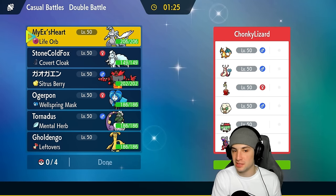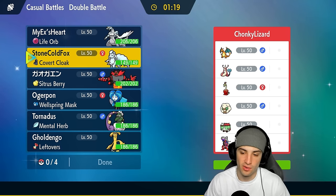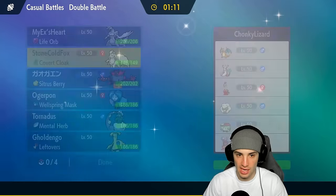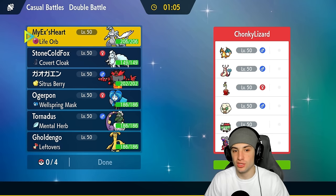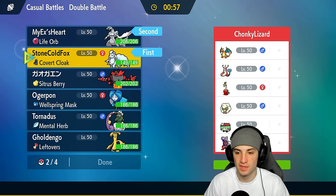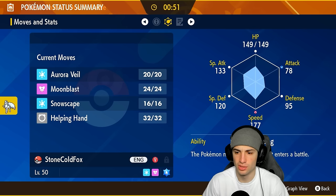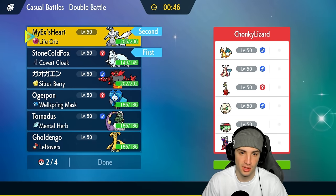We're going up against a sun team in match number one — it's looking a little scary considering they have Koraidon, and on top of that they have Whimsicott, who can set the sun with Sunny Day. We could go Ninetales as our lead with Kyurem, because I think they're going to use Prankster Whimsicott to set the sun. If they do, Ninetales can pop Snowscape and then we can start throwing Blizzards left and right.